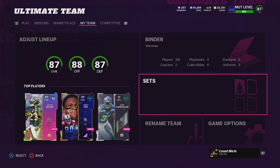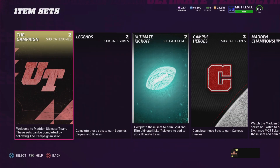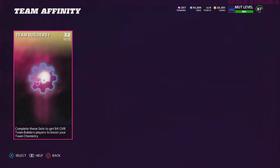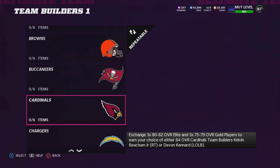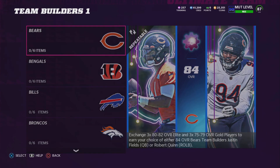I would come over to the sets, go over to Team Infinity, Team Builders, and I would just do the Bears — Justin Fields. I'm not sure if Justin Fields is the best one, so look around a little bit and see which one goes for the most out of all the Team Builder cards. There should be like 64 of these Team Builder cards for each team. I just did Justin Fields because for one I'm a Bears fan, and he was one of the more expensive ones and also the first guy on the list, so that does save some time.